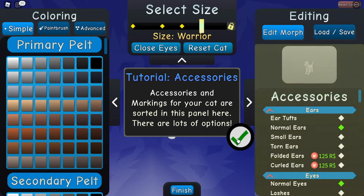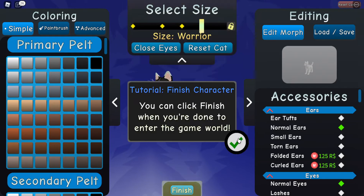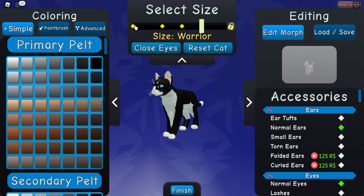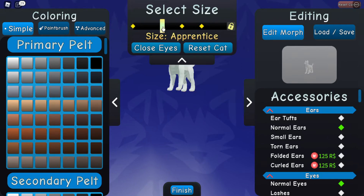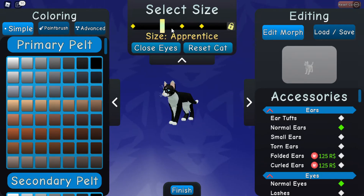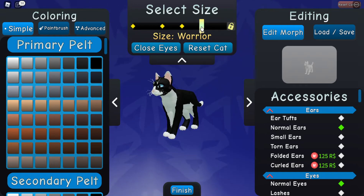Accessories and markings for your cat are sorted in this panel here. There are lots of options. Interesting — you can use this slider to change the age of your cat. You can click finish when you're done to enter the game world. So new kittens are called kits. When they get old enough they're called paws, which are apprentices, and then they get their adult name eventually.